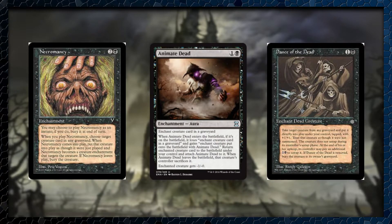Another way to bring back our commander or any creatures that may be dying in combat to our side of the battlefield is these classic enchantments. Most of them are pretty cheap — Animate Dead has been reprinted so it's a good include for the deck. We can also steal things that die on our opponent's side of the battlefield, so why not get some extra advantage there?